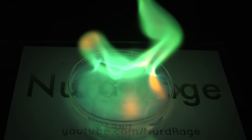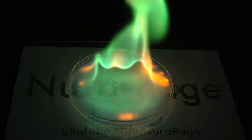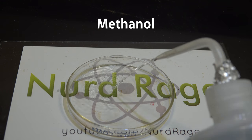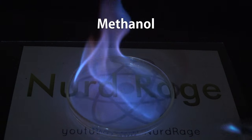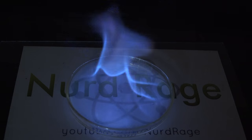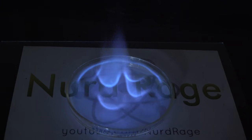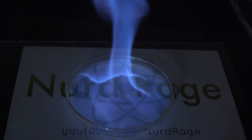While I don't make high explosives on my channel, we can duplicate the brilliant green flames of wildfire. First we're going to start with methanol, also sold as methyl hydrate. We're using methanol because it burns with a relatively weakly colored blue flame. This allows us to insert another color without worrying about the color of the underlying fuel.